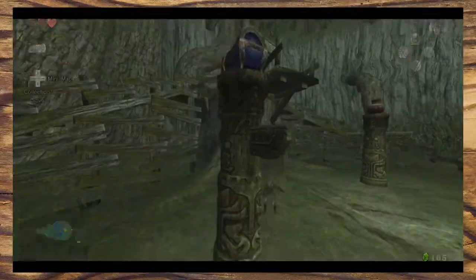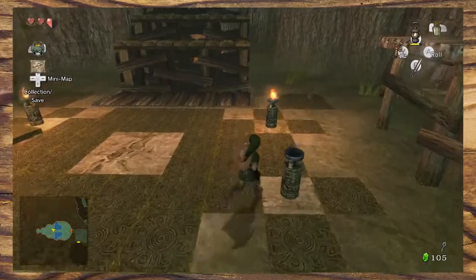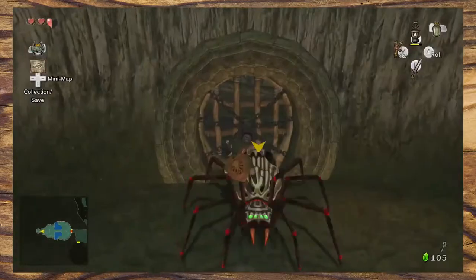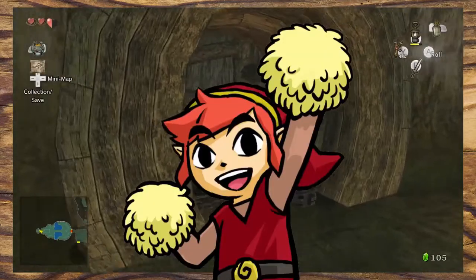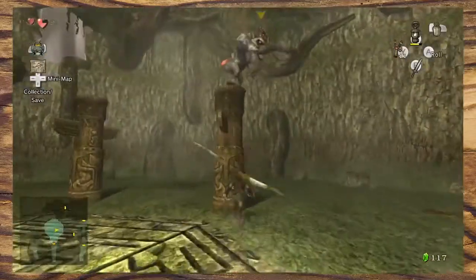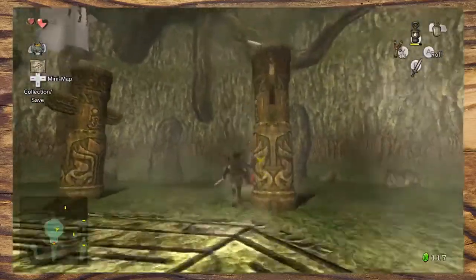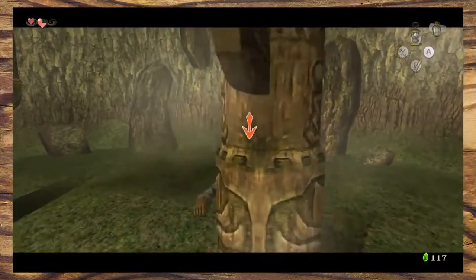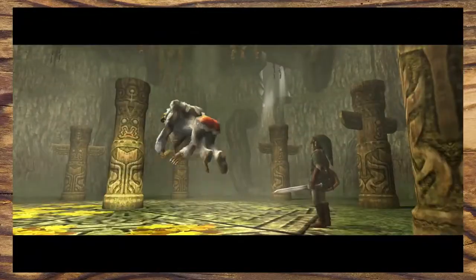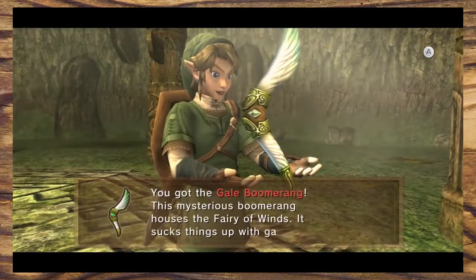More use of bomblings, more use of rolling into things, more lighting torches, more stairs, more spiders, and more monkeys. Now it's time for the encounter with Ook. This is a pretty easy boss fight — we use the rolling mechanic we learned earlier to unbalance him so the boomerang smacks him in the face. He falls off and you can go and slap his red arse. I almost feel bad for him.